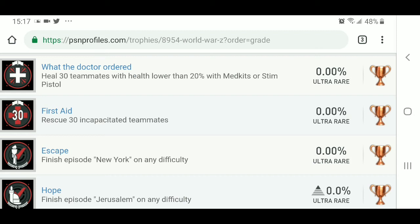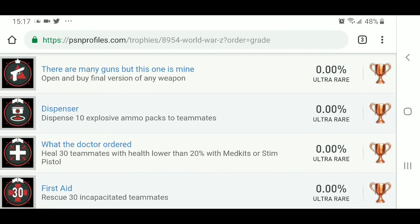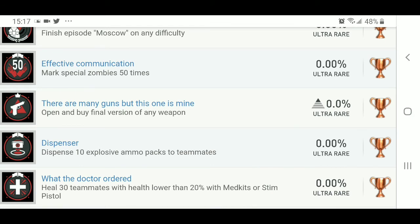What the Doctor Ordered — heal 30 teammates with health lower than 20% with med kits or stim pistol. It's not a stim pack or a stim needle — it's a gun! Dispenser — dispense 10 explosive ammo packs to teammates. There Are Many Guns But This One Is Mine — open and buy the final version of any weapon. Looks like we'll be able to upgrade our weapons. Effective Communication — mark special zombies 50 times. I've heard there's a gas one at least, so I'm curious to see how many there actually are.